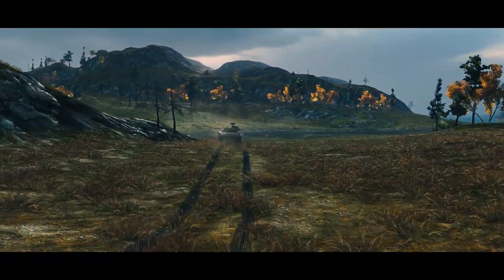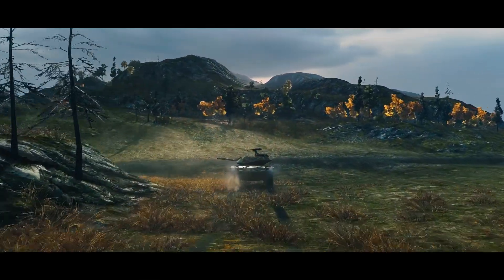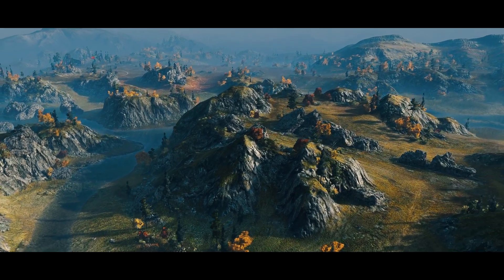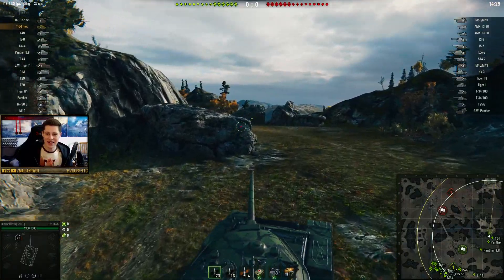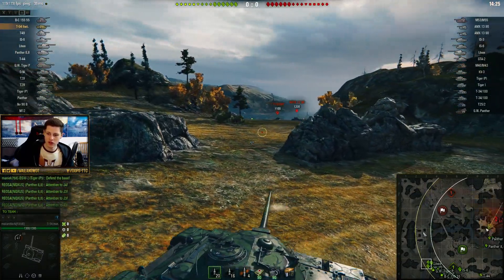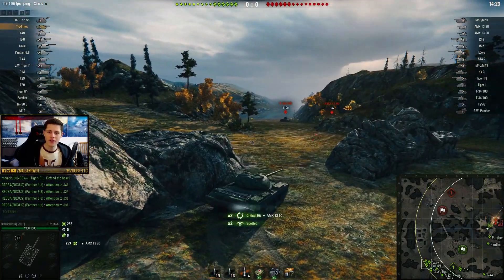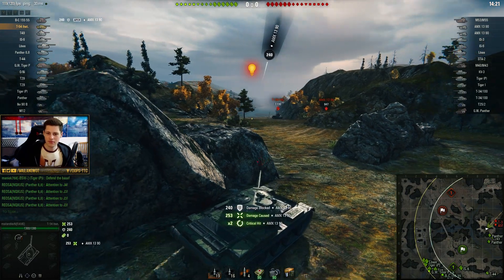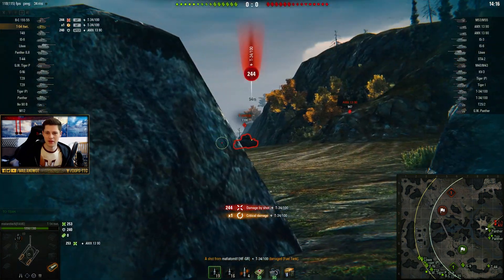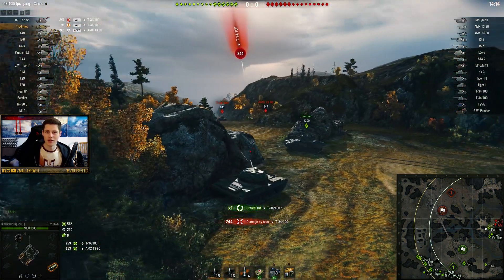What you always want to do on Tundra — it's standard, and I keep saying this on streams and everywhere — please take the hill, especially in a fast tank. The hill is so important. It's such a strategically important point. You can control over half of the map from there. You can shoot down, you can spot, you can just dominate from up there. This is why the hill is so important.